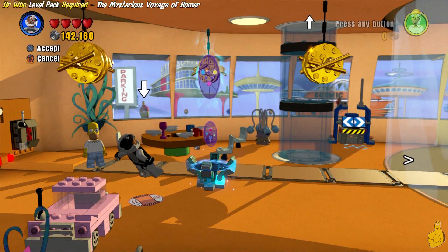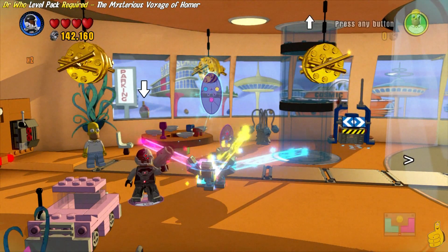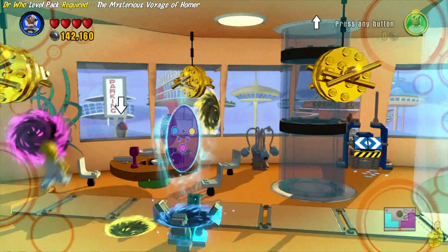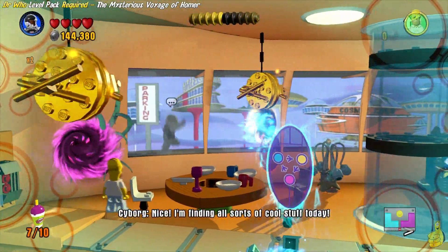We built it up. We actually gain access to a keystone terminal, which has two different keystones in it - we've got the elemental and the shift. We're going to go ahead and use the shift one to start things off, and we're going to hop through the yellow portal, which takes us outside to another minikit. Woo-hoo!